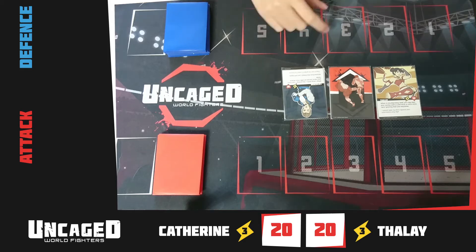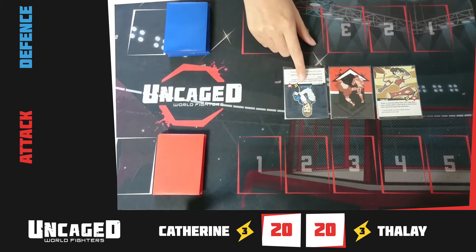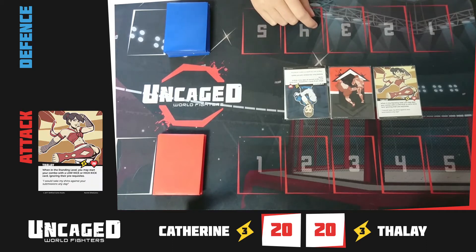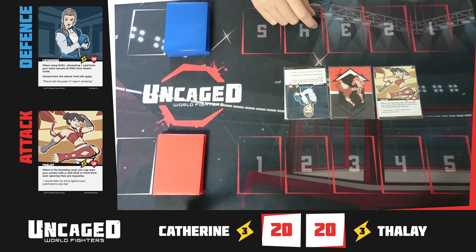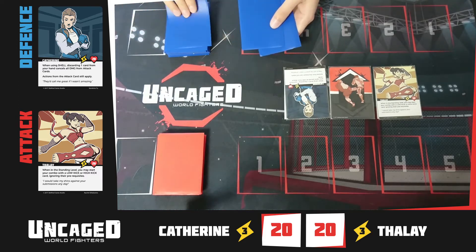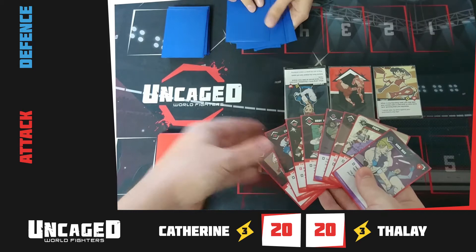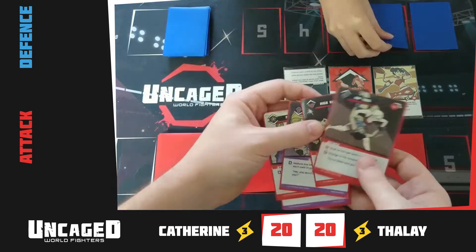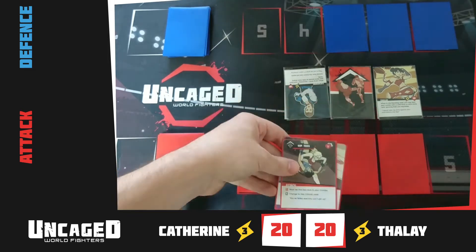Each player gets a fighter whose stats are shown on the card, and you're trying to get their HP to zero. One player starts as the attacker and gets the red deck; one as the defender, and they get the blue deck. To start, each player draws eight cards, reviews them, and places five face down from left to right in the order they will be played. The leftover cards will be used as energy for certain other moves.